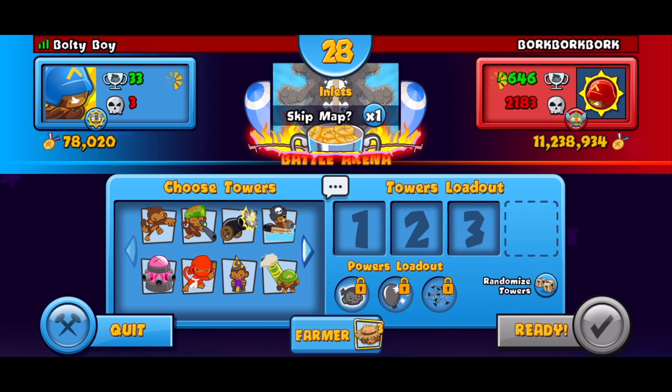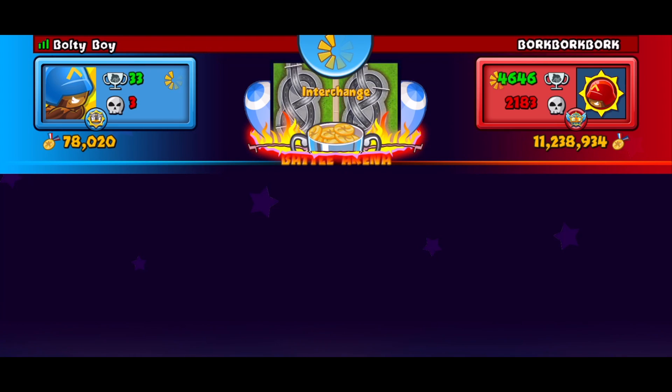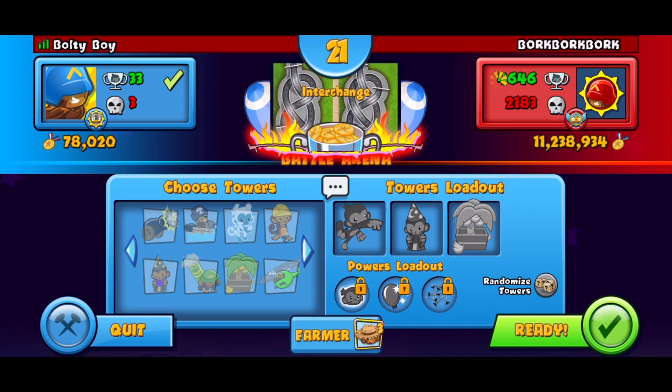I'm gonna try to avoid water maps because we don't have the four tier on the boat nor the boomer. Boat farm boomer is one of my favorite water-type strategies. So Inlets I'll skip - Interchange is awesome. These are the type of maps I'm hoping for where I can go dart whiz farm, because I'm very good with this strategy. We also have the fourth tier on our dart monkey and we're super close to getting it on our wizard too.